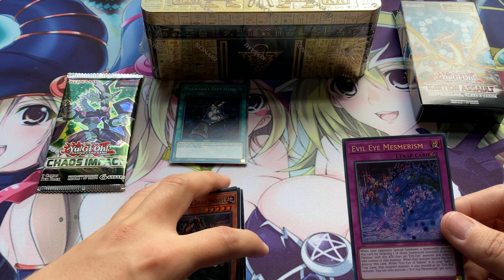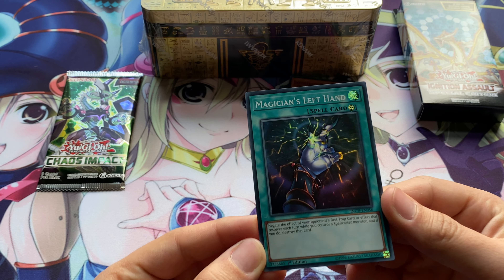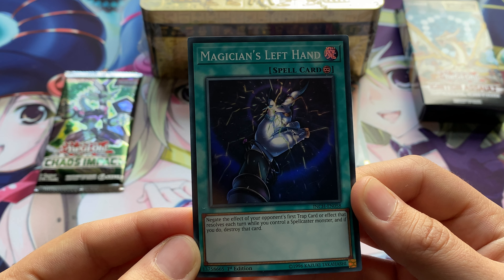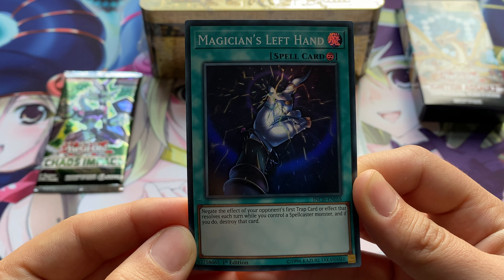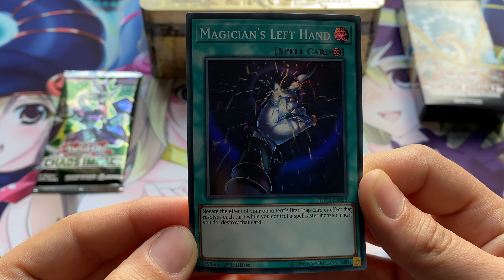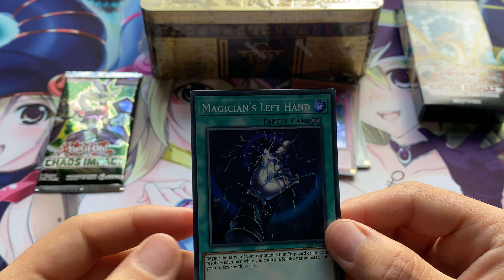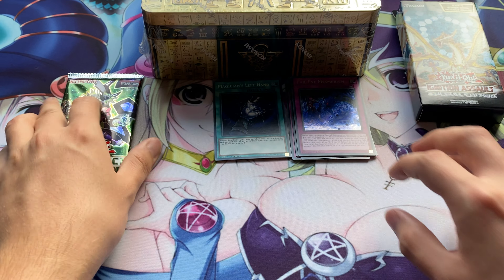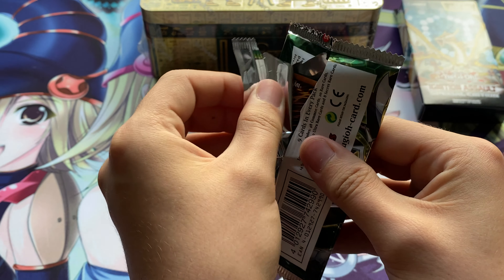Some nice looking cards there. Let's have a look at Magician's Left Hand — negate the effect of your opponent's first trap card or effect that resolves each turn while you control a spellcaster monster, and if you do, destroy that card. Very nice looking card anyway, even if it's not very good in the game. I like that pull. On to Chaos Impact first edition.